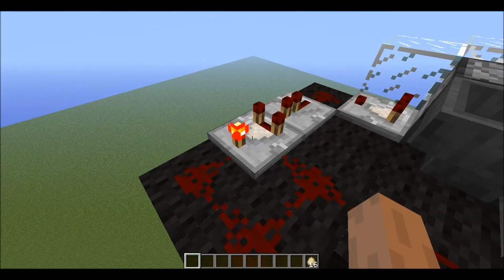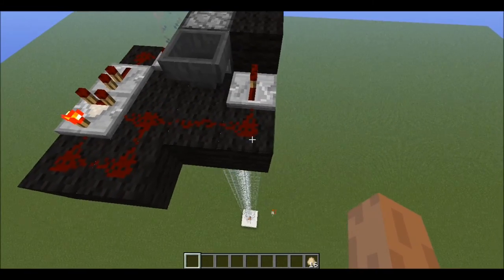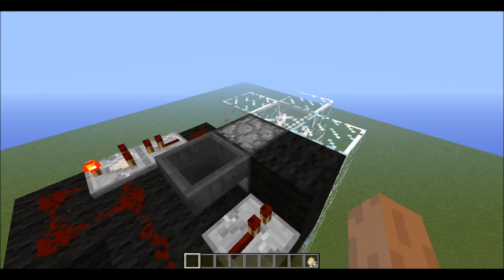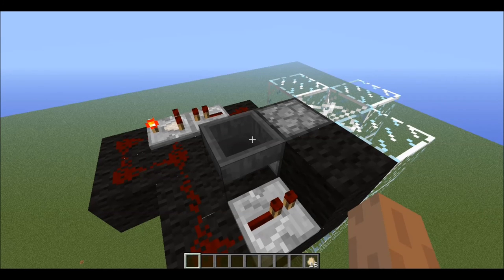It will power at the maximum speed that redstone can function, which would be one redstone tick, which is two game ticks. We take that power and put it into a repeater so that this block can conduct it, and then that in turn powers this dispenser. We can't power it directly into the dispenser, because then it would also power the hopper and make it so that you can't put items into it and it won't pick anything up.